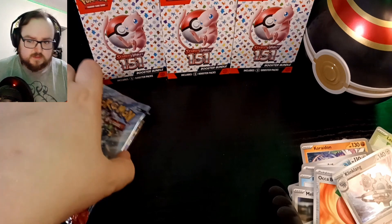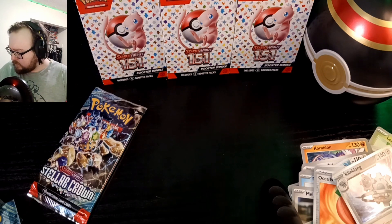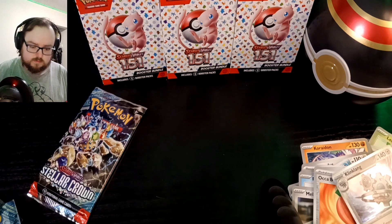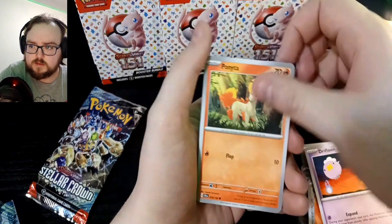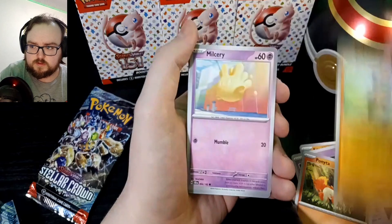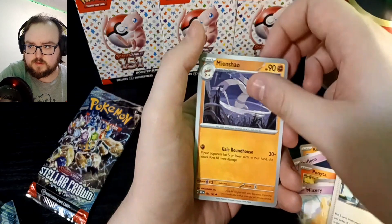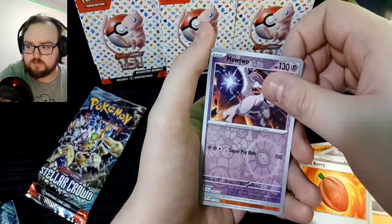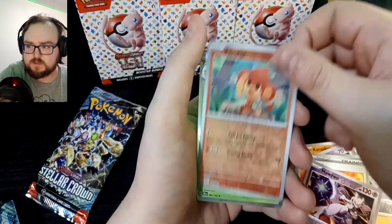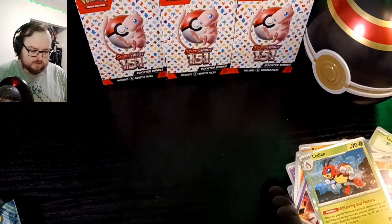All right, energy, Driftbloom, Bonita, Cuba, Bilceri, Kofu or Kafu, Mean Shao, Akaberry — reverse holo Mewtwo, pretty cool — reverse Panthere, and a regular holo Lettin. So not too great for pack nine.